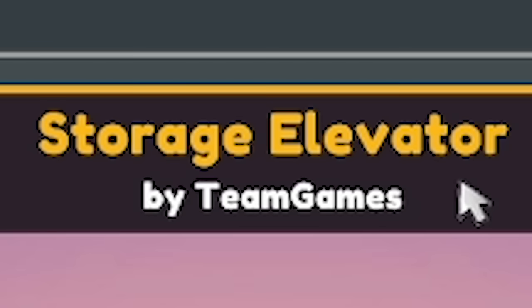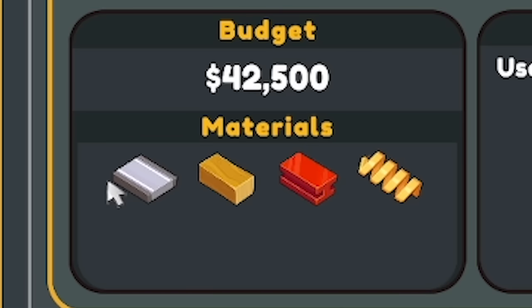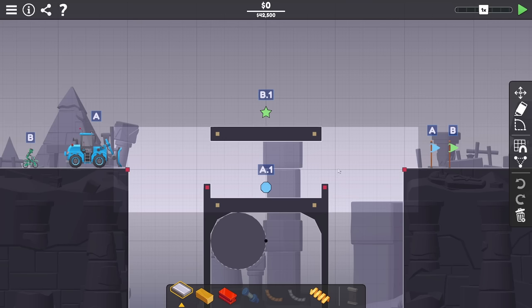Let's have a look. Storage Elevator. The fact it says elevator means I'm not keen on this. But look at the materials - there's no hydraulics. So you know what that means? Let's play. We've got 42 and a half grand. The description is 'use the lift to your advantage.' So what is the lift? What do we have to do?